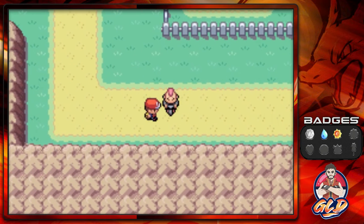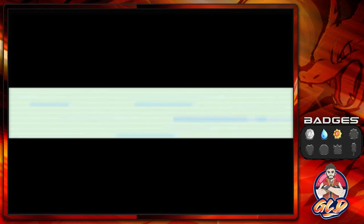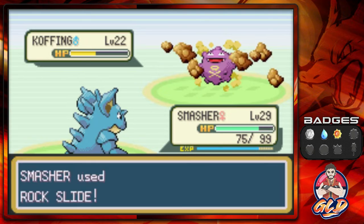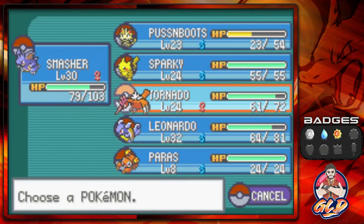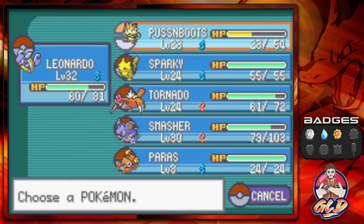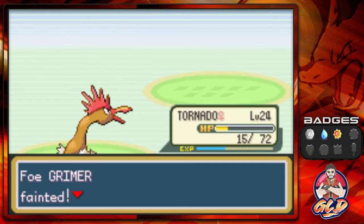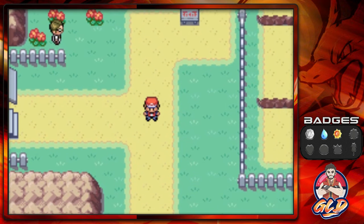Another biker comes out with a Koffing — which still has Levitate — and Smasher grows to level 30. We switch to Leonardo for Water Gun, then give Tornado some love with Thief and Peck. Just like that we've defeated another Biker.